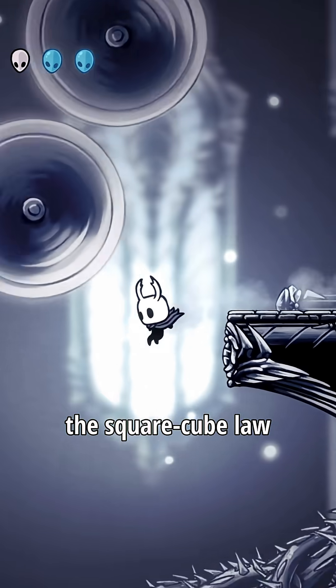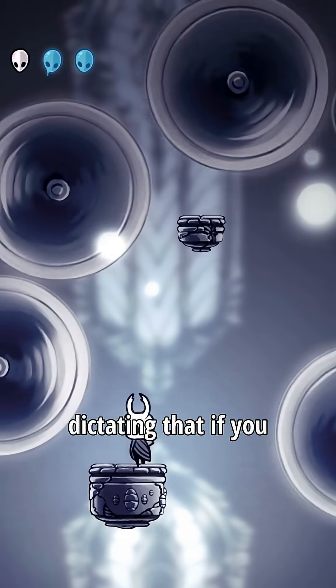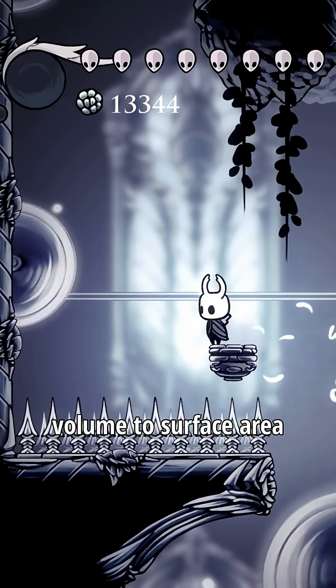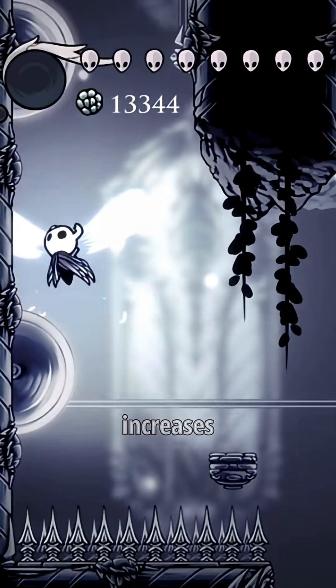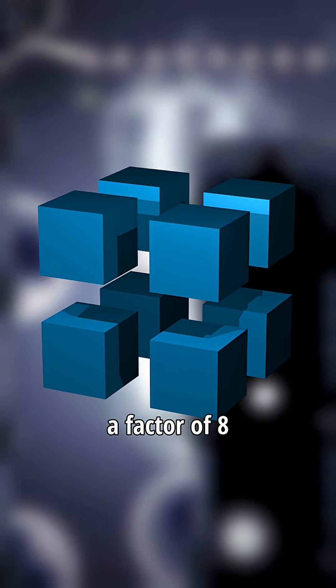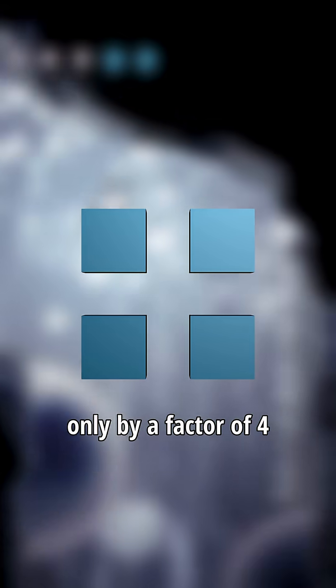We start by discussing the square-cube law, a concept in physics dictating that if you increase the size of an object without changing its shape, the ratio of the object's volume to surface area increases. For example, if you double the height of a cube, its volume increases by a factor of 8, while its surface area only by a factor of 4.